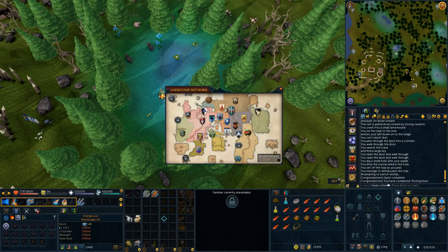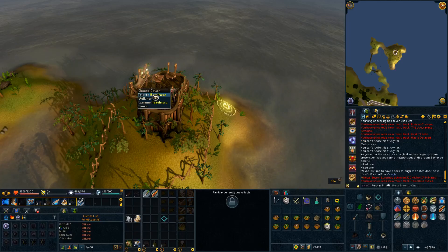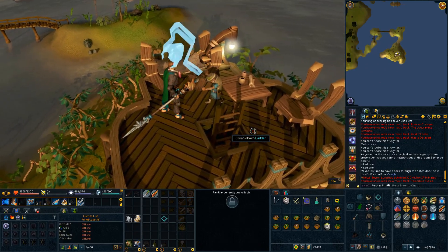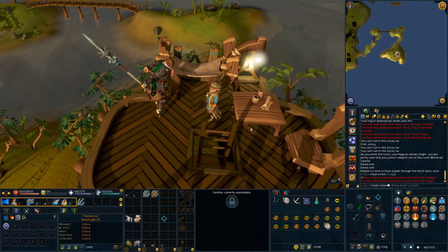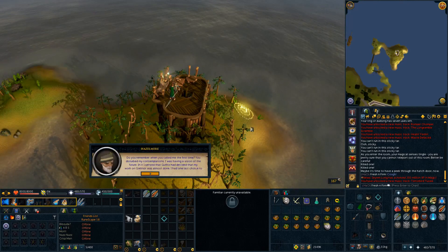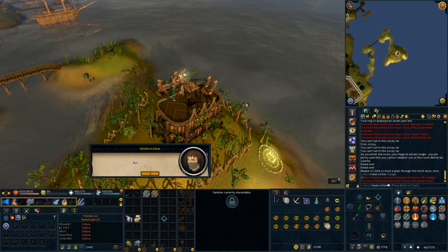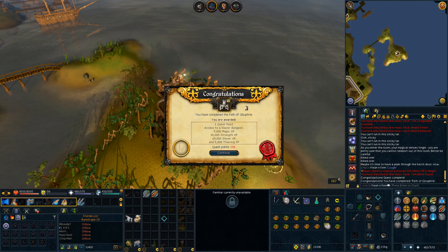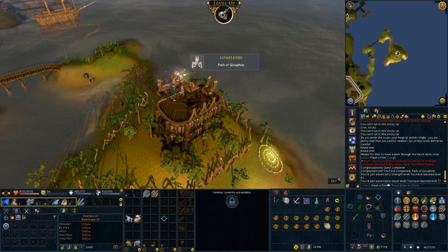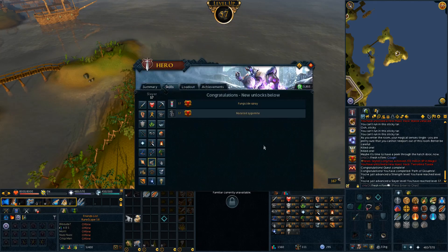We are heading on to the next clip for the Path of Glouphrie, which involves a little chat with Hazelmere. I believe this one is part of the Gnome quest chain. There are not too many quests before Plague's End on the Elf side — just the Morning's End quests part one and two, and then Within the Light. We complete the Path of Glouphrie for 5k Magic, 30k Strength, 20k Slayer, and 5k Thieving, giving us 61 Strength as well as 57 Slayer. Not too bad at all — the Gnome quests seem to be quite rewarding in terms of XP.